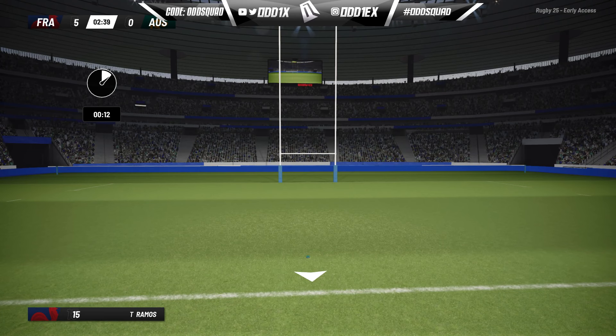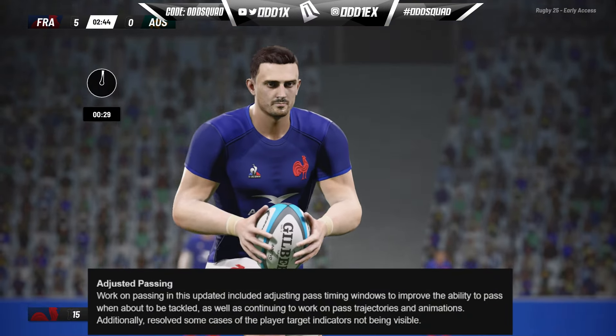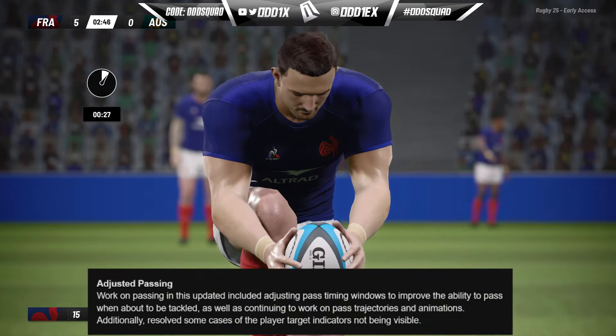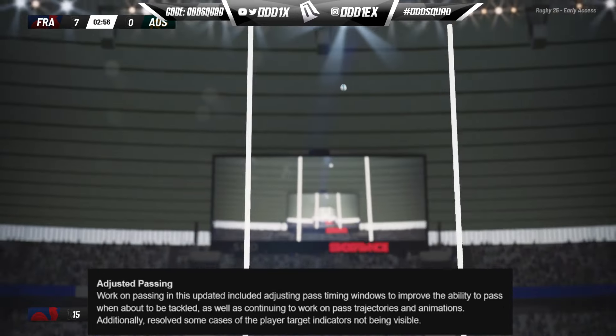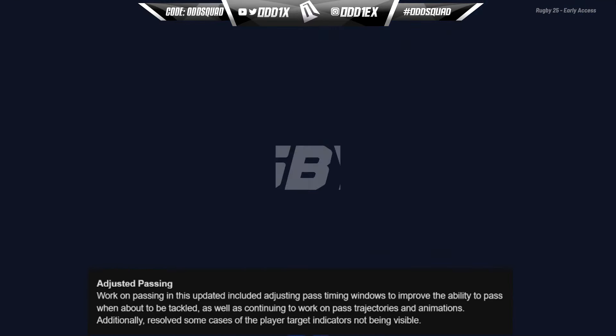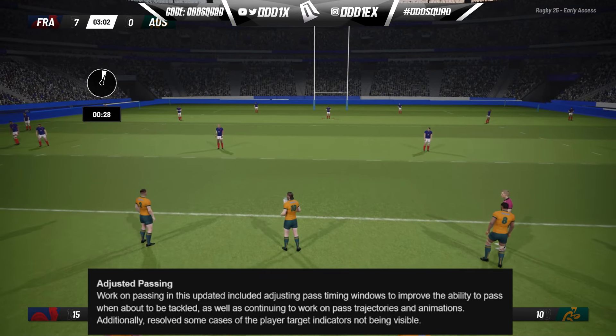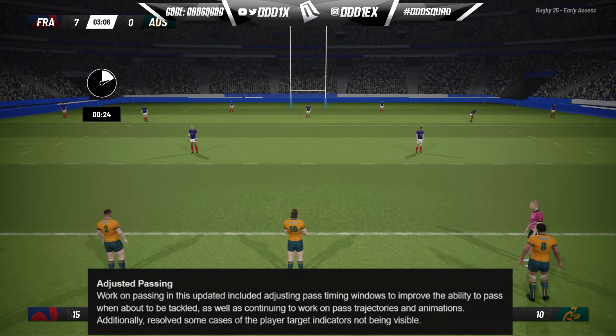We're going to take a look at what they said in the patch notes for this minor update. First: adjusted passing. Work on passing in this update included adjusting pass timing windows to improve the ability to pass when about to be tackled, as well as continuing to work on pass trajectories and animations. Additionally, they resolved some cases of player target indicators not being visible.